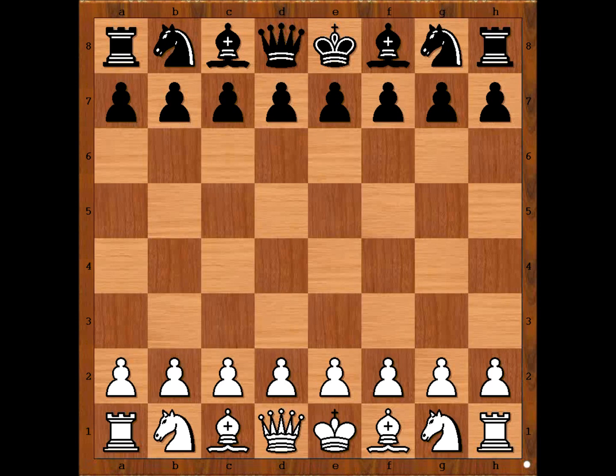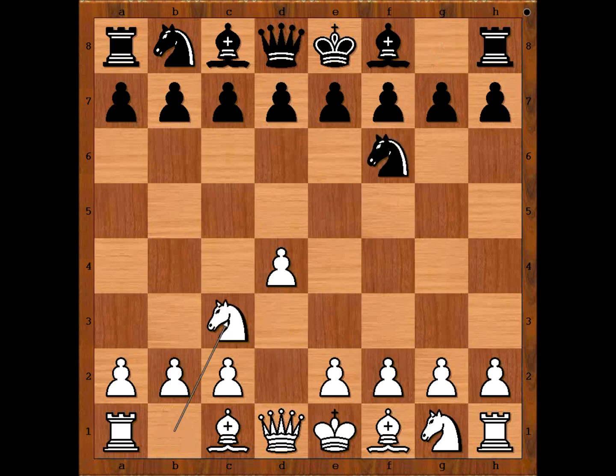Badr Djobava started with d4. Raslan Ponomaryov played knight to f6, knight to c3, d5, bishop to f4. Badr Djobava is playing the Veresov opening.